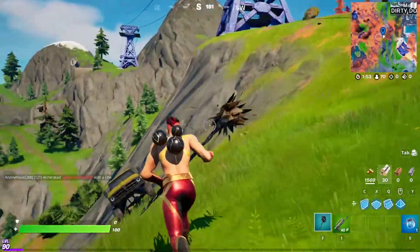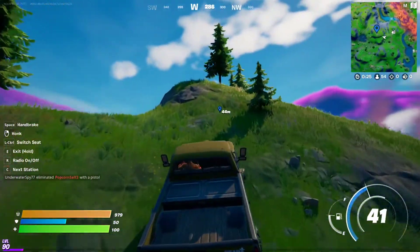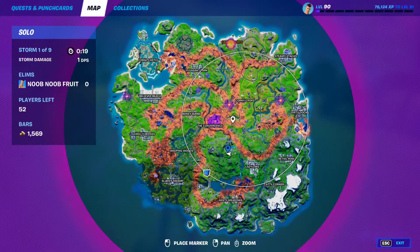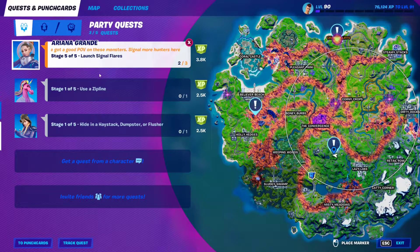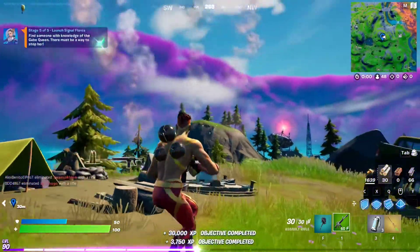Now for the third and final flare — it's gonna be right over here at the top of this little mountain. So there it is, let me ping it. Just before I claim it, just in case these spots do not work for some reason, because these quests can get a little bit buggy, there are two more spots: this one right here at Believer Beach, and this one right here at Cracker Cliffs. So we're gonna do this one right here. And ta-da!